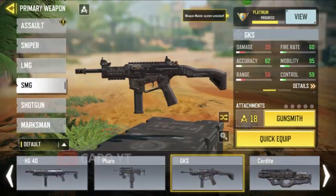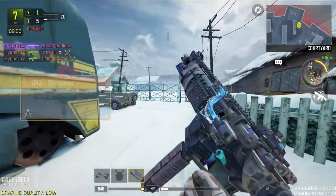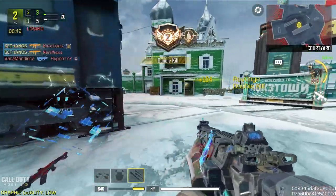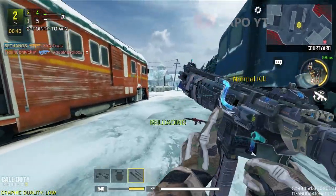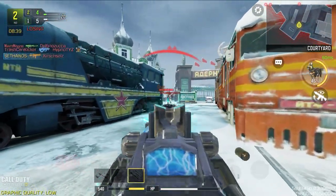Then we move on to the GKS. The GKS Vandora has the best iron sight for the GKS — it's not drastically different from others but still makes a huge difference. The Tesseract-type kill effect is one of my favorite kill effects in the game. At one point a lot of people used this gun because it was meta, and since GKS can be used in very long ranges, having a good iron sight makes a big difference.